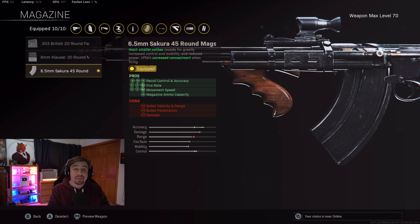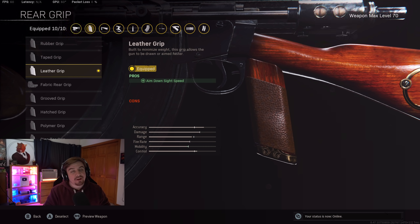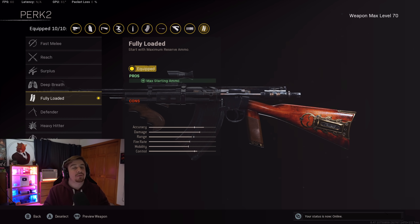For the magazine, the .45 round mag. Now some of you guys may be wondering why I'm not using a suppressor on this weapon — that is because for the ammo type, you can actually use something called subsonic. The subsonic will give you no minimap ping while you're shooting, which frees up an extra attachment slot for your muzzle. For the rear grip, I was using the leather grip for the extra ADS speed. Perk 1, acrobatic for mobility. And for perk 2, I was using fully welded, because I feel like there's not really anything better to use.